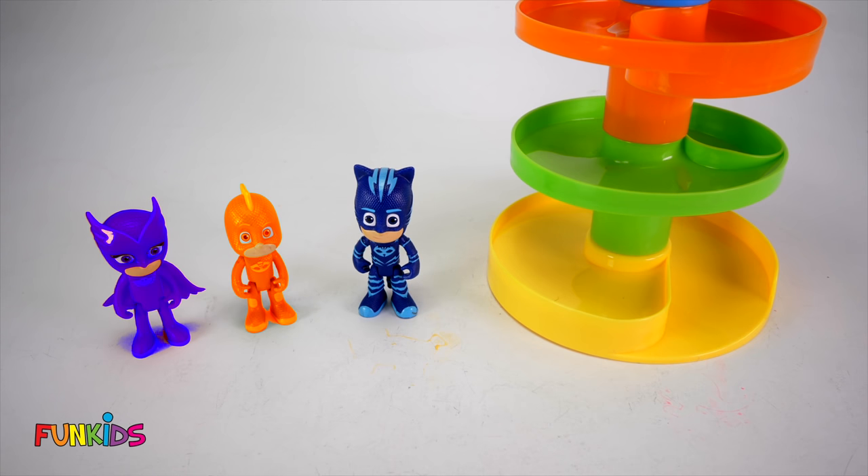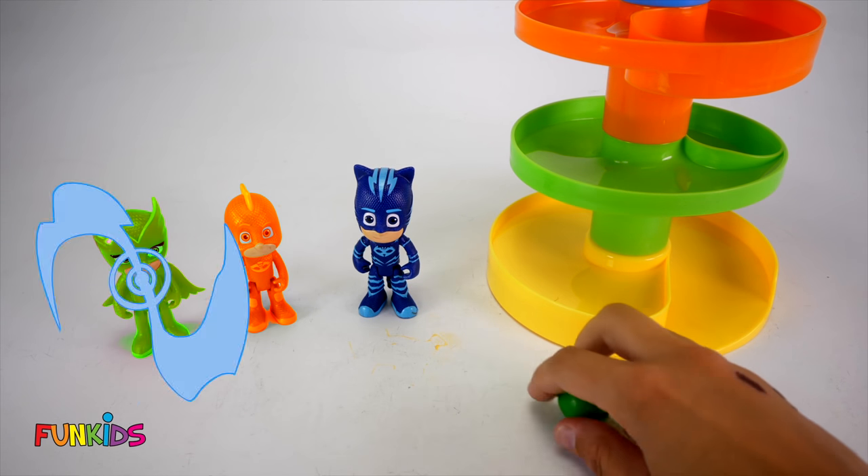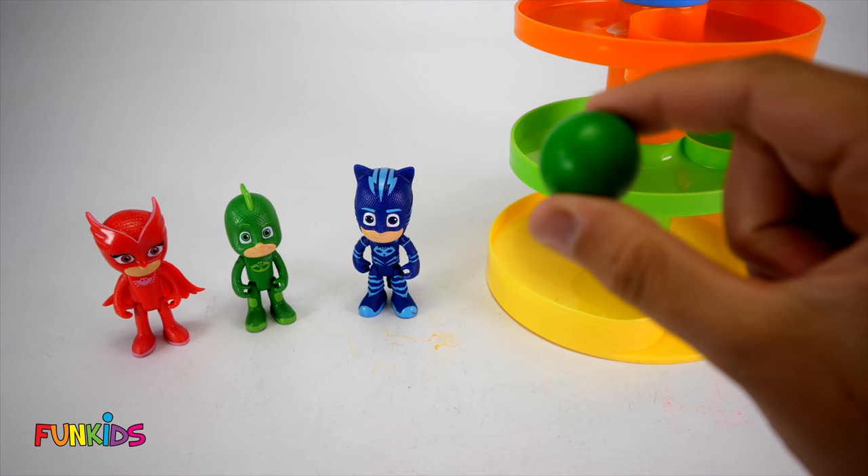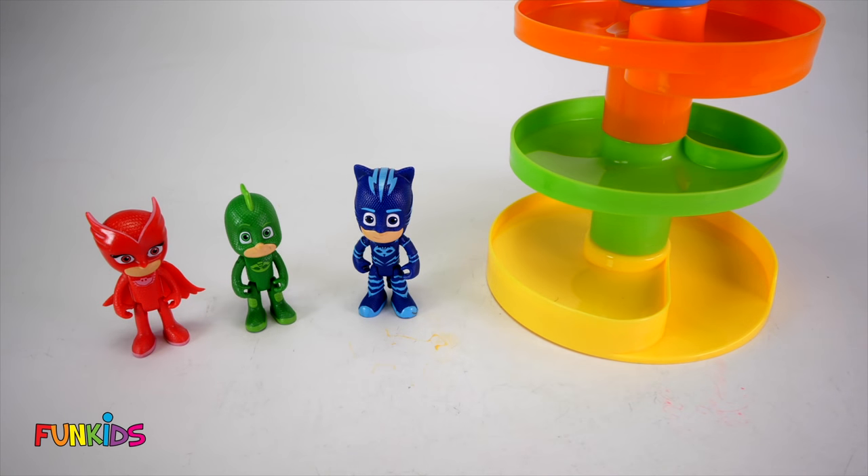Let's try to get Owlette and Gecko their normal colors. All right, Owlette, it's your turn. Oh no, Gecko's supposed to be green, not Owlette. Let's see if we can get green again for Gecko. We got red. So now they've just switched colors. Gecko is red and Owlette is green. All right, let's try this again. Owlette, get red! Yes, look. Now Owlette's red like normal. Now we just need green for Gecko. Woo-hoo, there we go. We got green for Gecko. Now all of our PJ Masks are normal.